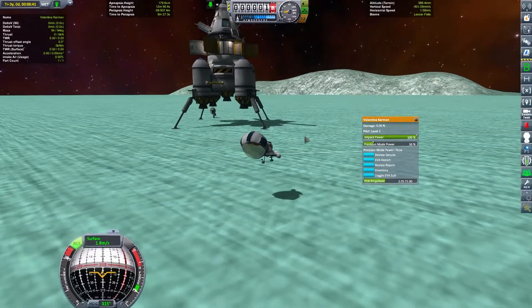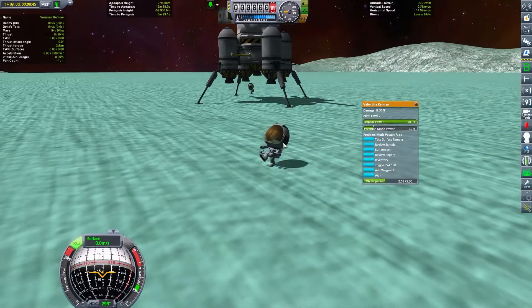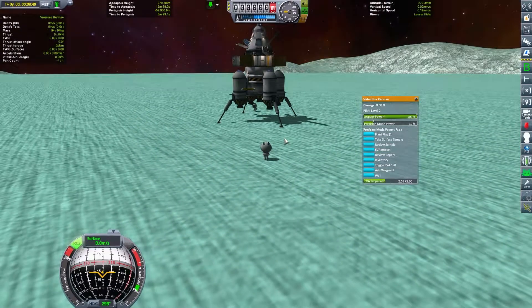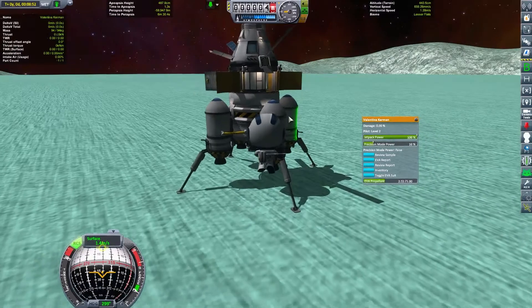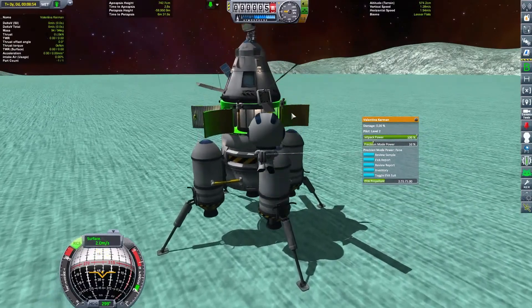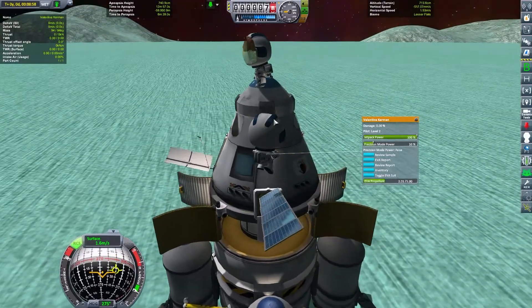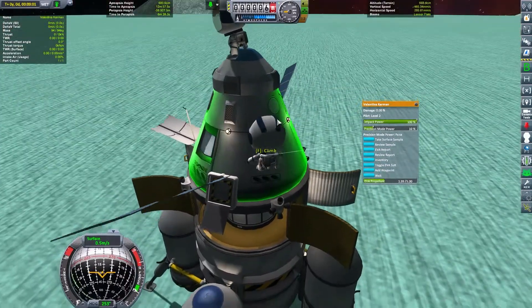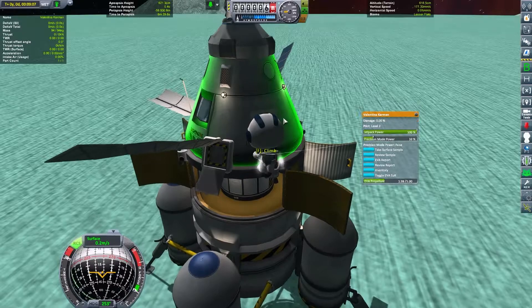I want to see our facial expressions when we crash. Let's see - the hatch is on the other side of the ship so let's get a bit closer. Have to be careful so we don't hit the solar panels - I think those are flimsy.